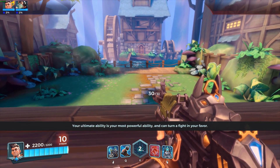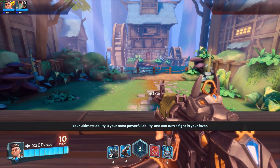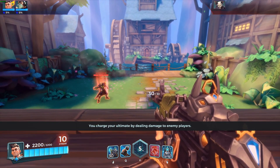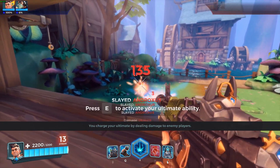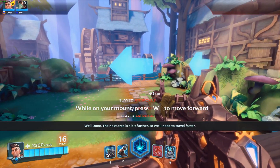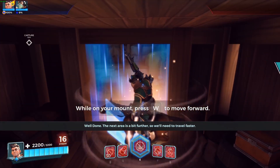Your ultimate ability is your most powerful ability and can turn a fight in your favor. You must fully charge your ultimate ability before you can use it. You charge your ultimate by dealing damage to enemy players. When Barrage is active, aim in the direction of an enemy and fire. Well done. The next area is a bit further, so we'll need to travel faster.